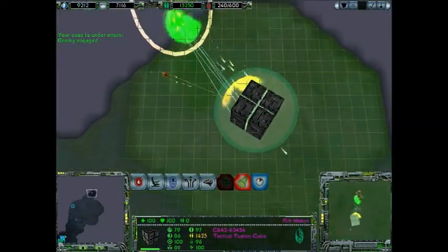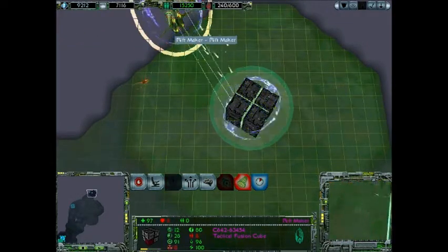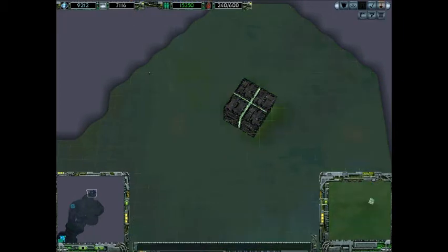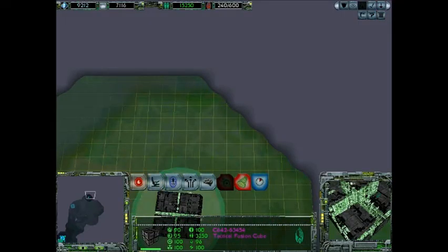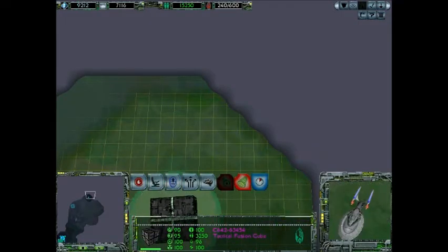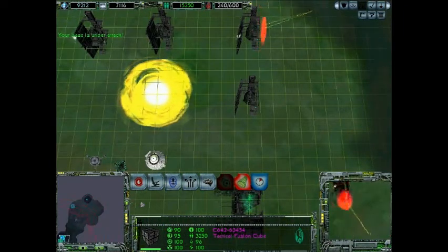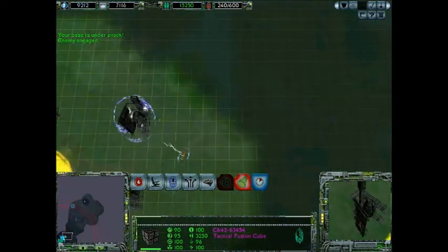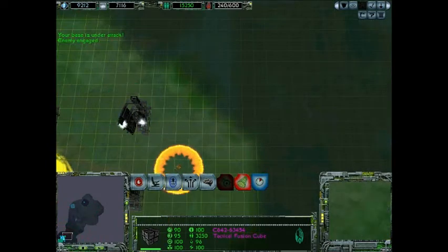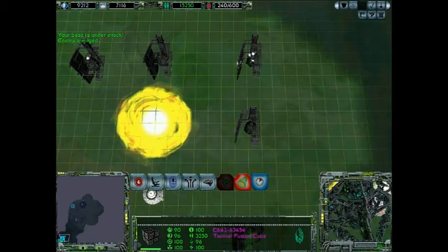Will you serve the collective? Proceed. Remodulate shields. By your command, we require regeneration. The collective is under attack. Unassimilated species engaged. As soon as we get this thing repaired, we can attack the Riftmaker.